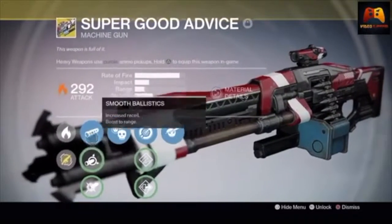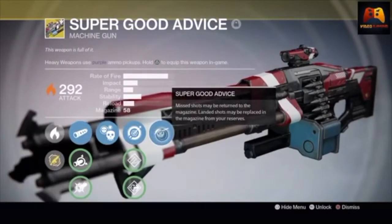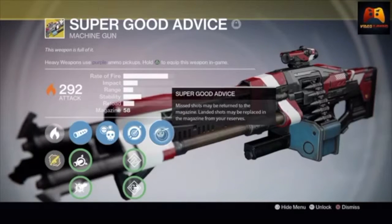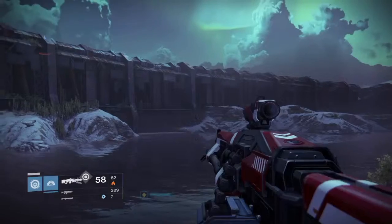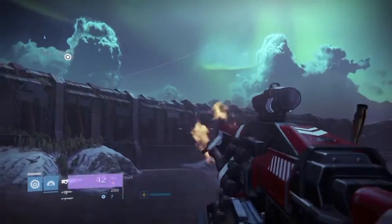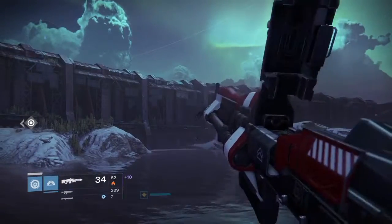First we're going to talk about the exotic perk on this gun, named Super Good Advice. Missed shots may be returned to the magazine and landed shots may be placed in the magazine from your reserves. It's a 90% chance rate for missed shots to be returned to the magazine — I was just spraying it and my ammo would stay exactly the same.